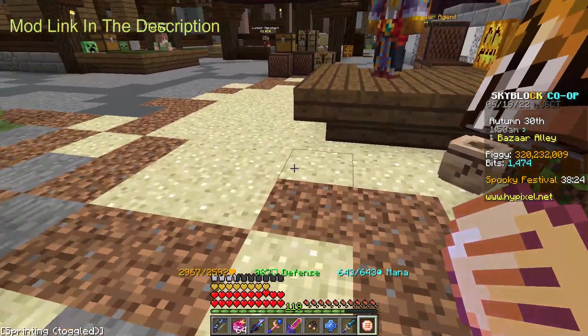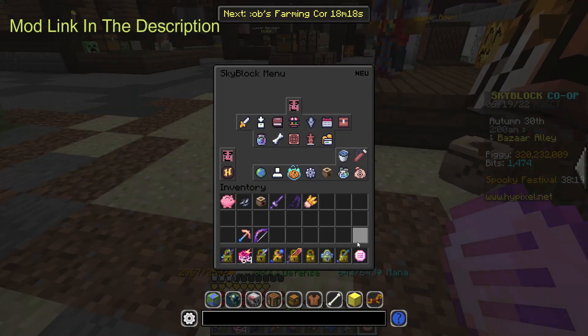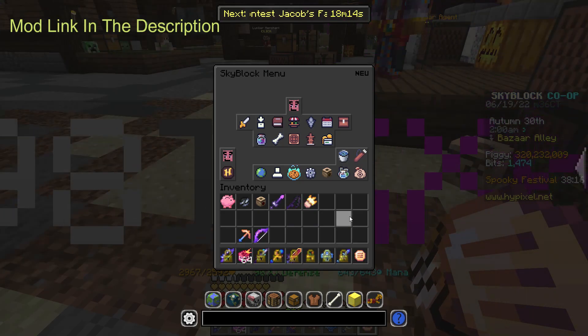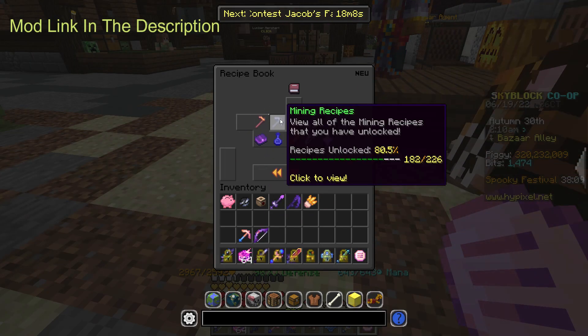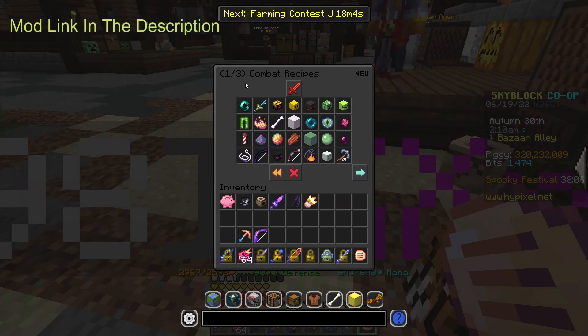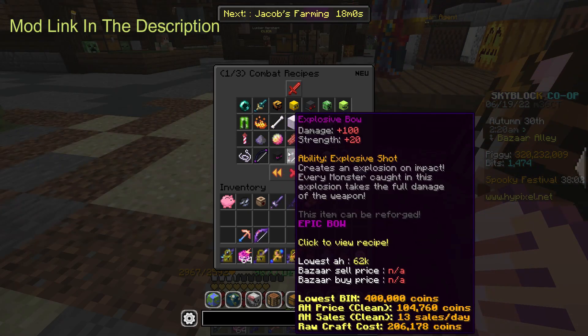Basically, all you will want to do is go on your Skyblock menu. Just a note — you guys will be needing a lot of collections to do this type of money-making method, because certain collections have certain items that make a lot of profit. Then what you're going to want to do is go to the recipe book — for example, combat recipes — and check most of the items that should be profitable.